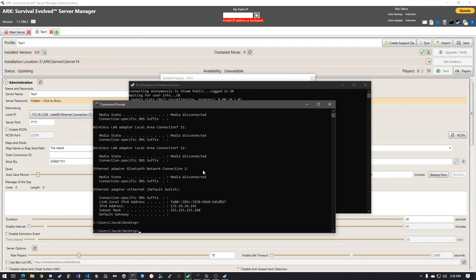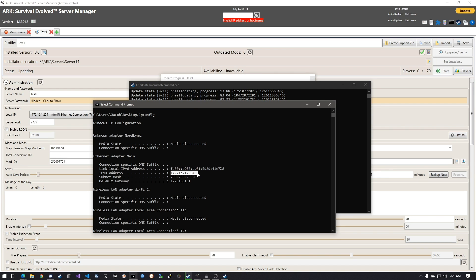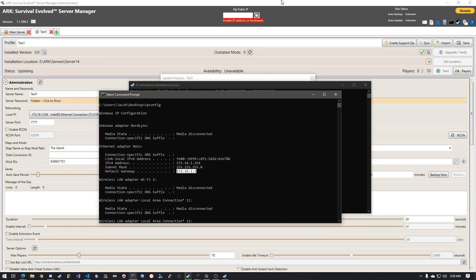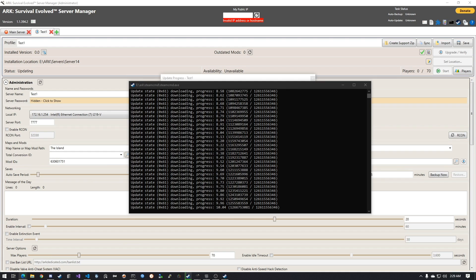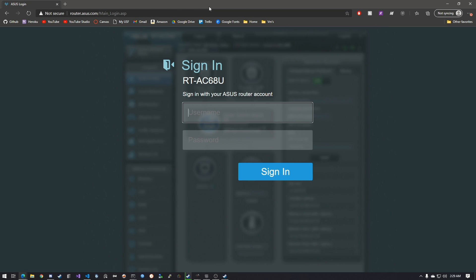While waiting, go back to Command Prompt and run 'ipconfig' one more time. Look for the Default Gateway — this is your router's IP address. Mine is 192.168.1.1, which is usually what most people have, but it could also be .0.1, so check what your Default Gateway is. We need to access that address to set up port forwarding.